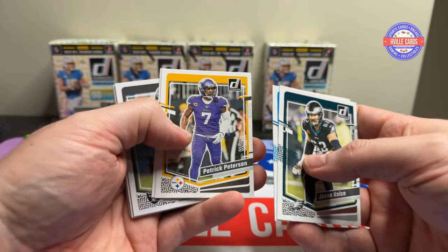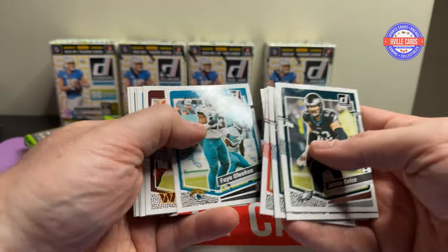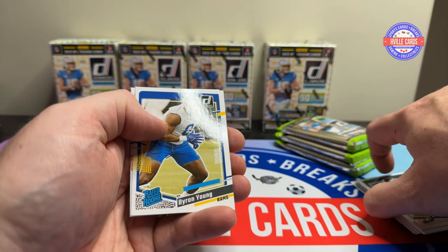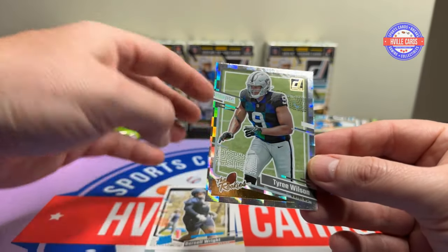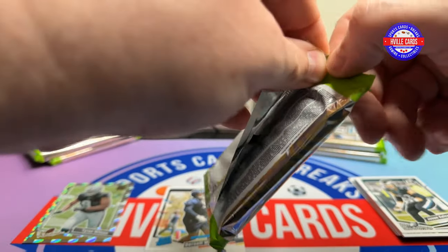We'll just go through this base pretty quick. You guys know what the base looks like. Rookies: Brian Young, a Darnell Wright, and a Tyree Wilson — the rookies.